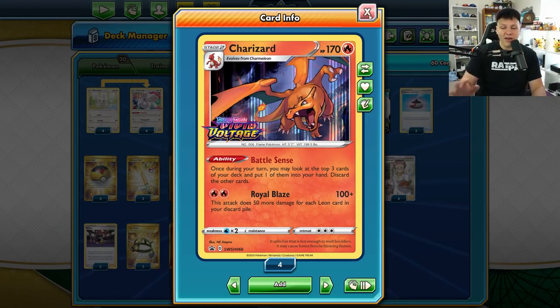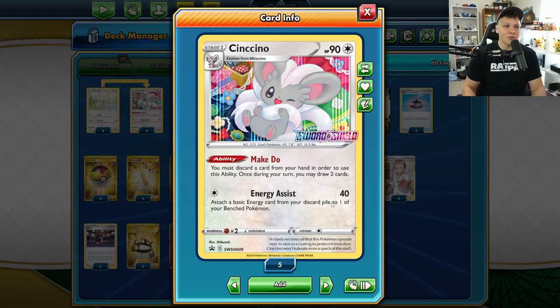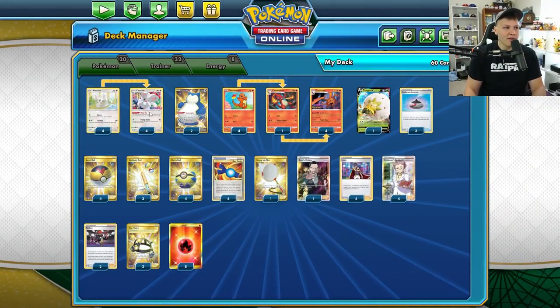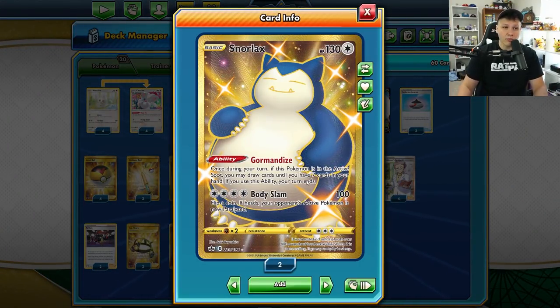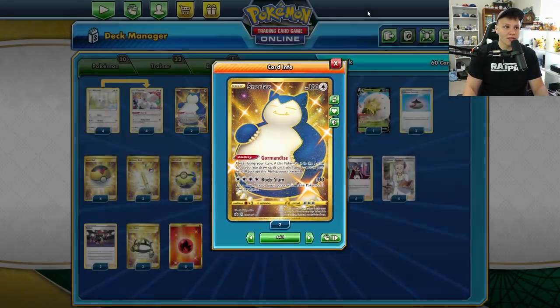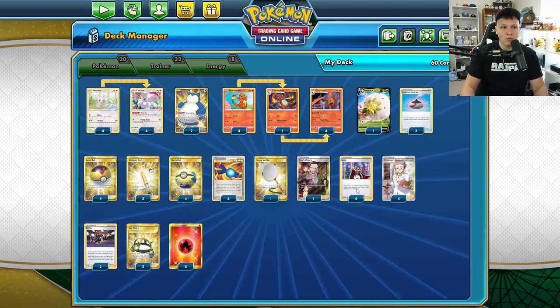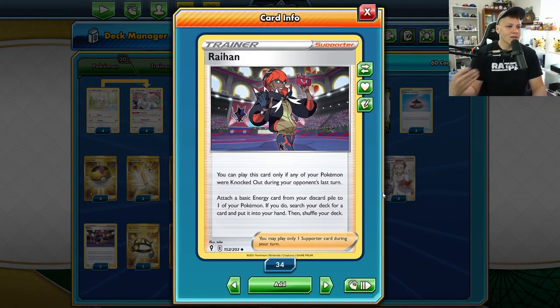The deck can handle V-Max just fine — either two-hit KO them or even one-hit KO them with Royal Blaze, which does 100 plus 50 for each Leon in the discard pile. With four Leons in there and playing the fourth as our supporter for the turn, we're doing 330 damage for two fire energy. We can also set up knockouts with our draw engine Sencino: Energy Assist does 40 damage, then next turn Royal Blaze for 300. Raihan accelerates basic energy from the discard pile and lets us search our deck for any one card.